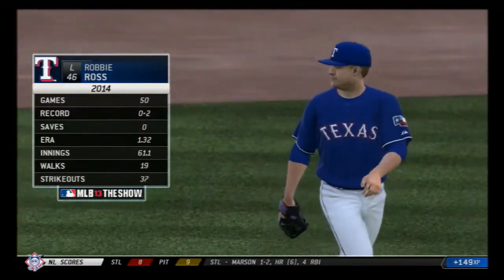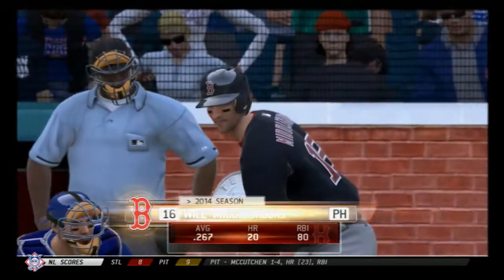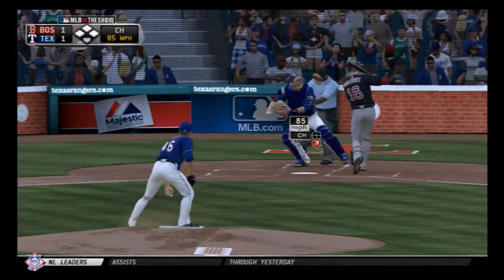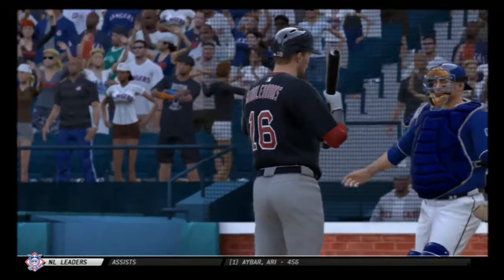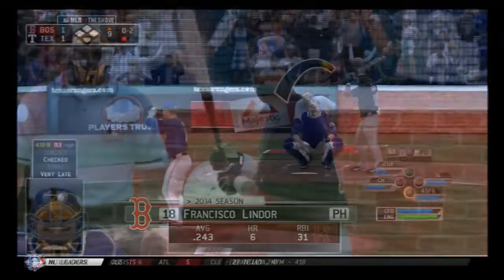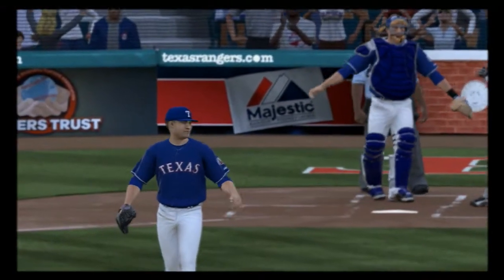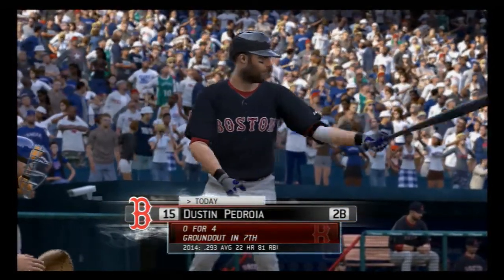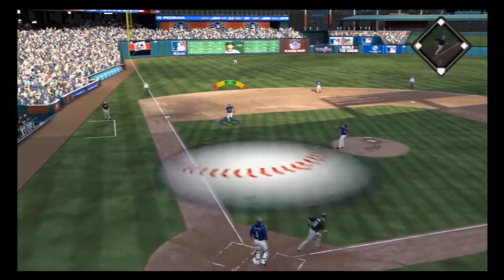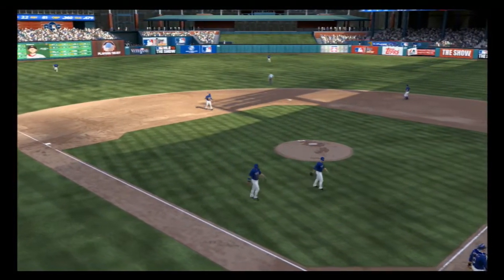Robbie Ross enters to start the ninth inning, his job being to keep the game tied until the bottom half. Will Middlebrooks comes up as a pinch hitter and takes strike three called — down for the first out. Francisco comes up as another pinch hitter and heads right back to the dugout, set down on three pitches — two away. A big swing and this is a major league pop-up way up toward the center of the diamond — Medeiros will put this one away.